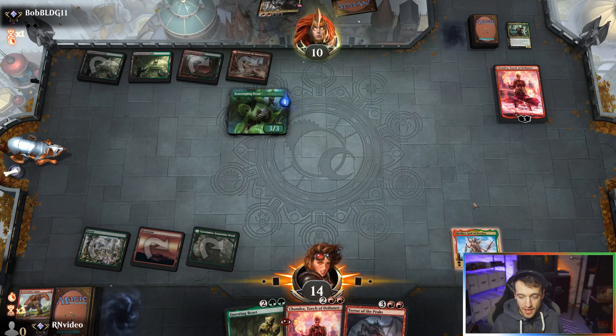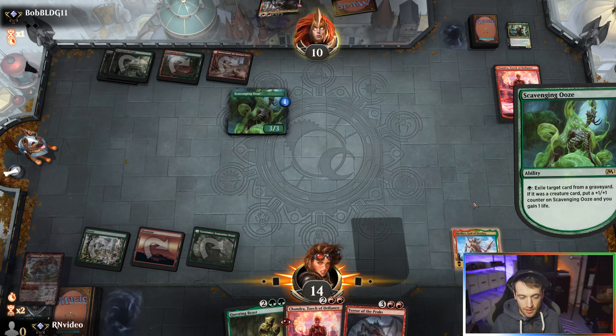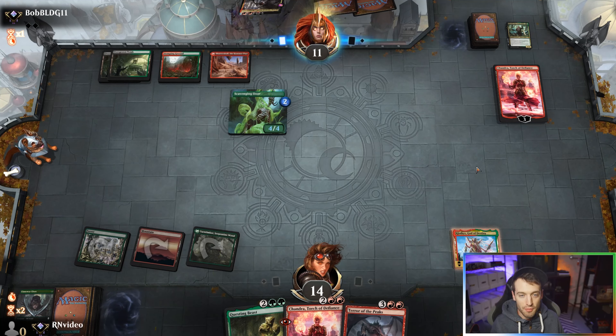They're going to be gaining life with the Scavenging Ooze. Oh god, I need land so bad. Well actually — it's not a land. I was going to say I could make mana from a graveyard. And there we go — all right, that'll get me something on board at least.